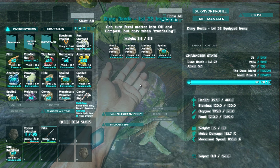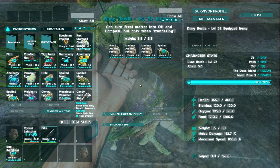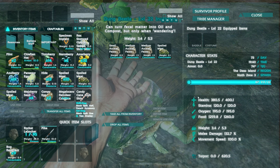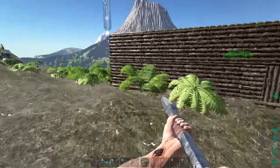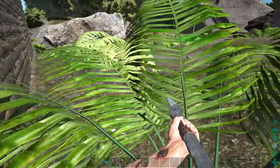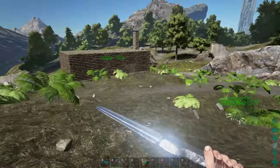I'll wait for his food to go down to around 10-12 and that's when he should eat something — whether that be spoiled meat or some form of animal feces. He eats the spoiled meat — just wanted to confirm that. So yeah, that's all the info for the dung beetle. Get some for your farm and let me know how you plan on using them. It would be really cool if they could pick up poop but unfortunately they can't — thanks for watching!